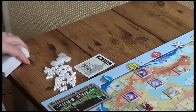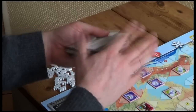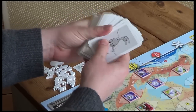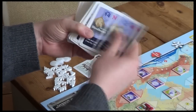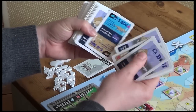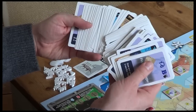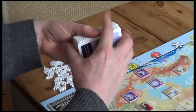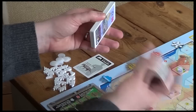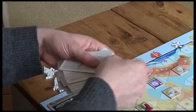Next we grab some cards — mutation and genotype cards. These are mutations; this is a genotype. I'll explain those as we get into the game, but there's a whole big stack of them. During one game you're only going to use a small subset of these, so there's lots of variability. These extra cards go back to the box.